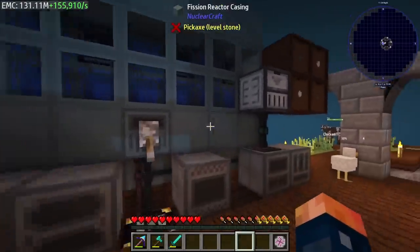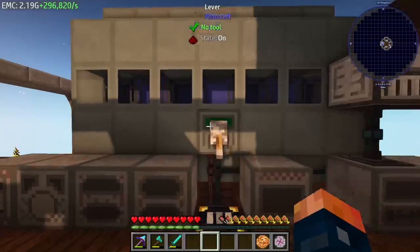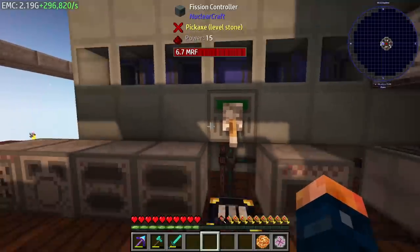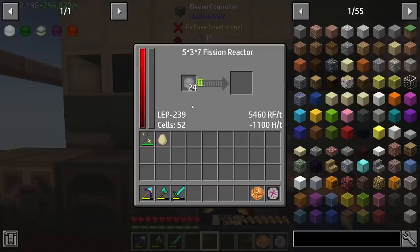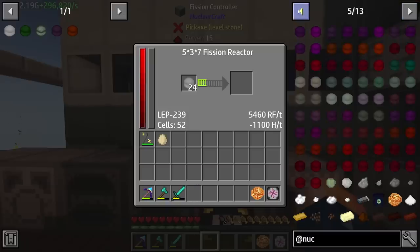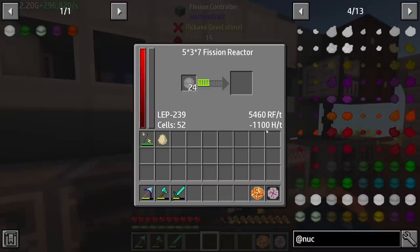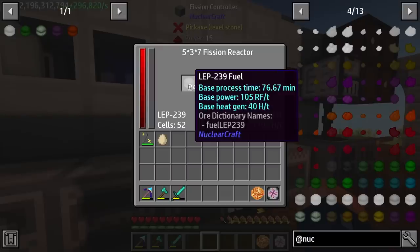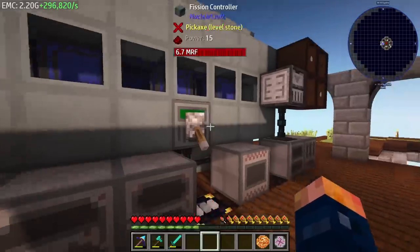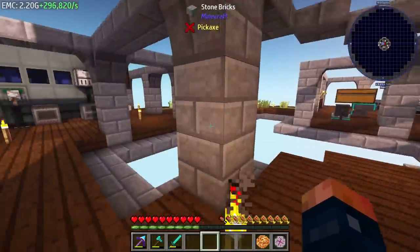We're going to completely change this so that we can get these things processed up a lot quicker. The configuration for our LEP fuel here is not much different than everything else - it's pretty much the exact same setup we used for the TBU fuel. It works the same, this stuff doesn't produce as much power and also doesn't require as much heat resistance. So I'm just going to let this go - it takes about 80 seconds each, which doesn't take too long.